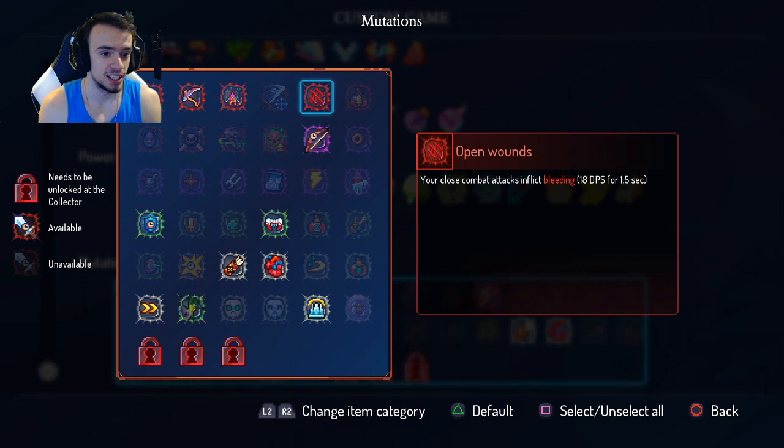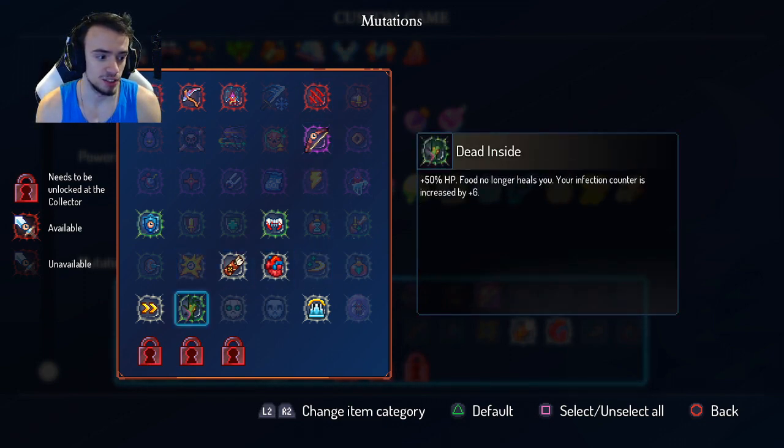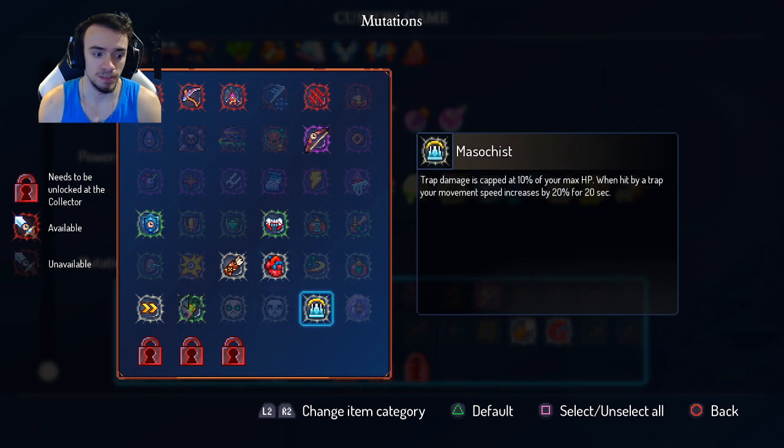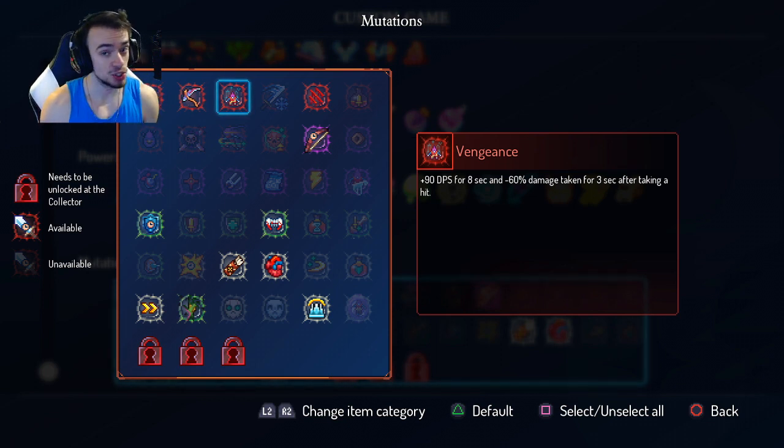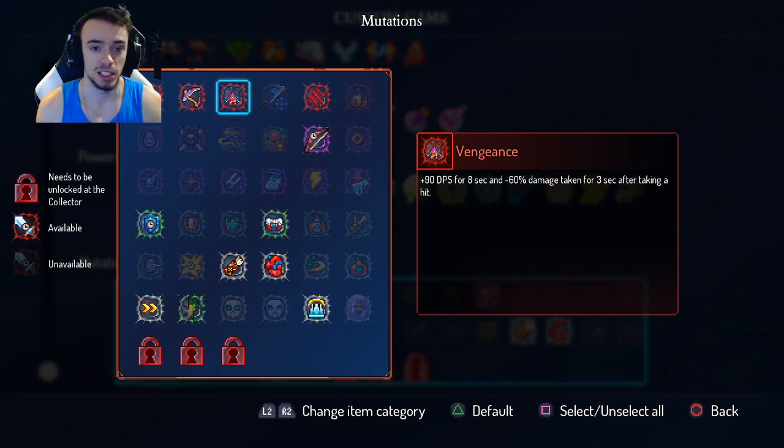For mutations, we're going to be taking Open Wounds and Definitely Velocity, as we always do in the speedrun. The third option can be yours, really. Masochist is a decent option, as well as Vengeance. I have Vengeance on just in case I get a 2x or 4x damage run, so if I feel like I might be taking a lot of hits, we can throw Vengeance on and hopefully survive through some of the fights if I'm going to be taking 4x or double damage. It might be a nice benefit, and it doesn't mess with the menuing.